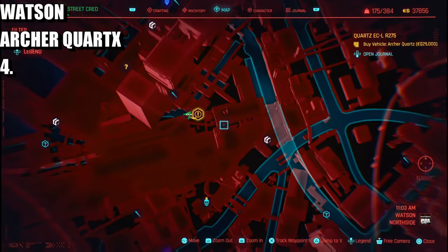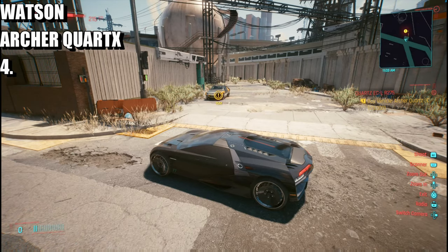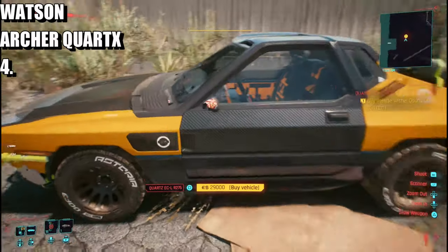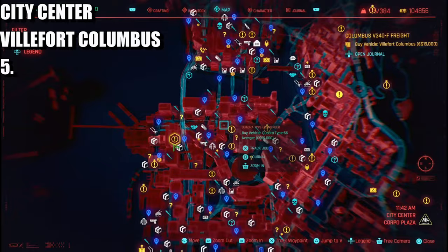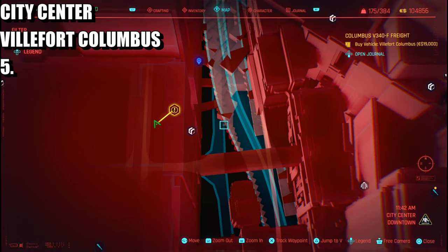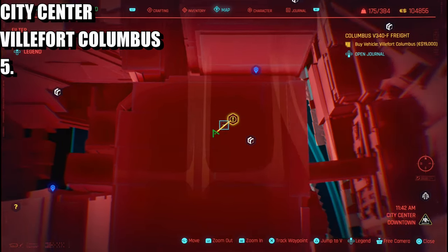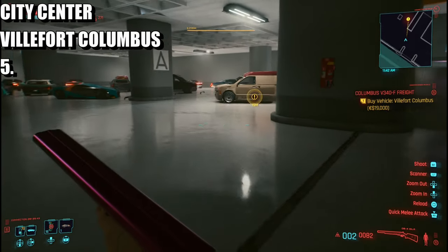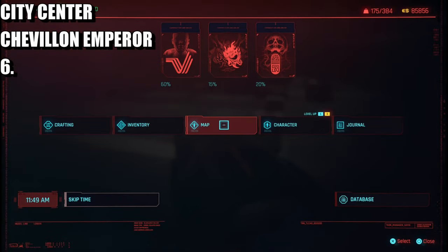We are in Watson Northside again for the next one. Here's the location — this one is going to be 29 grand. Now we're moving into the City Center. As you can see, this one is on the floor, so you need to hit this fast travel point, go around, and run all the way around into the car park. It's just over here by the car park and it's a van.